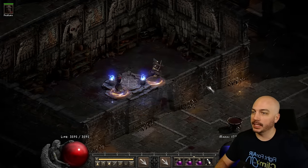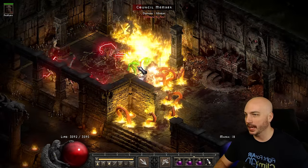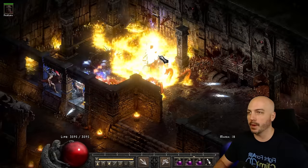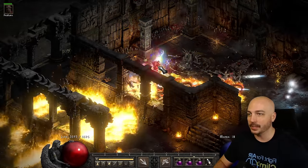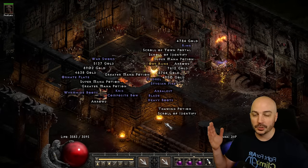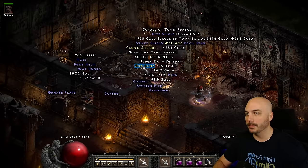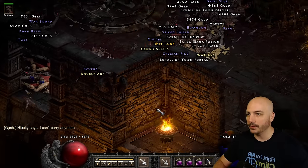Now we'll hit probably the most common place to farm with any barbarian - Trav. You can have problems with the Hydras, but you can see my health is not even budging. This is players three Trav, probably the most efficient player count for farming Trav. It really takes not much time at all with this build - they are all demons, so that 350% damage to demons from Laying of Hands is really wrecking them. Trav goes that fast, then you go ahead and hit them all with find item.